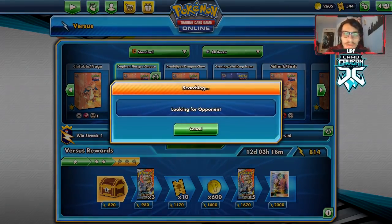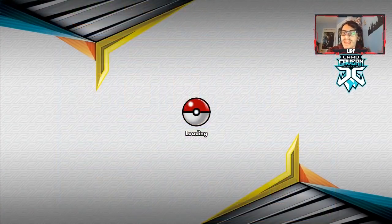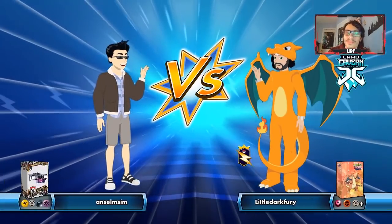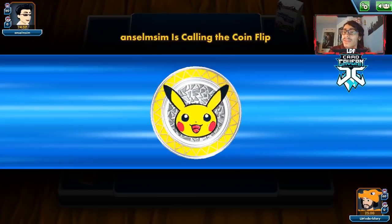ADP is a matchup I like playing against, because technically they can't stop Donphan. We're up against a new opponent who has Lightning in their deck — this could be a Pikarom deck. I doubt it, but if it is, that's a good matchup for us since we're playing a Fighting deck, even though we don't have Buzzwole or anything.